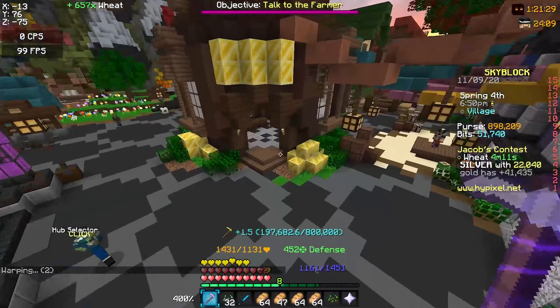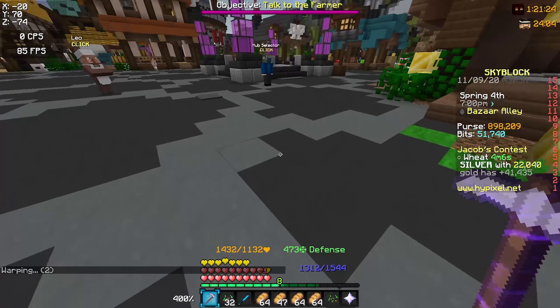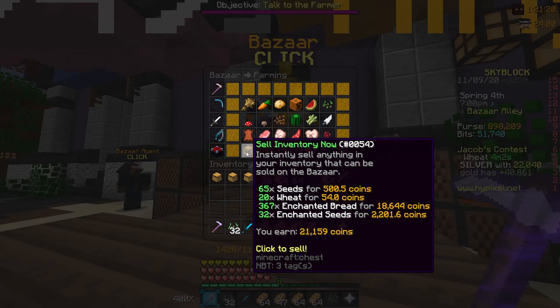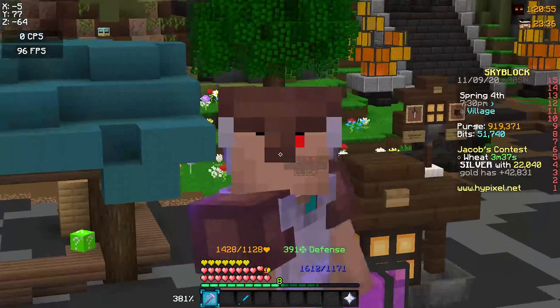As you guys can see I'm at 22,000 wheat with a silver medal and I'm about 99% sure that's enough to keep me in silver the whole way. So what I'm gonna do is sell all this enchanted bread, and before I get into the money-making method I just want to quickly say that we are so close to 200 subscribers.